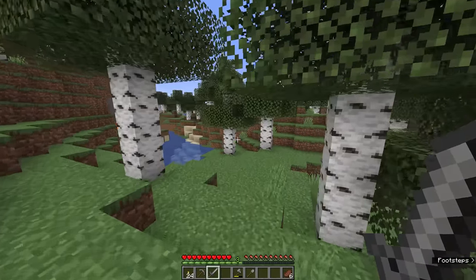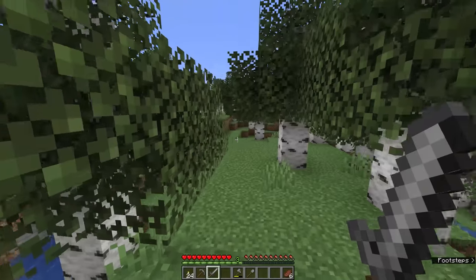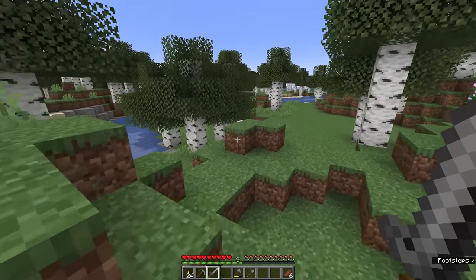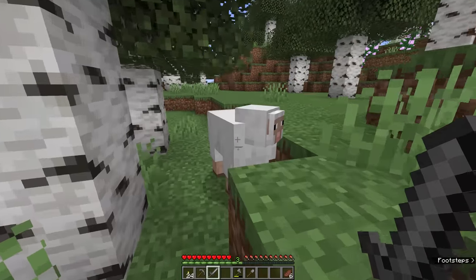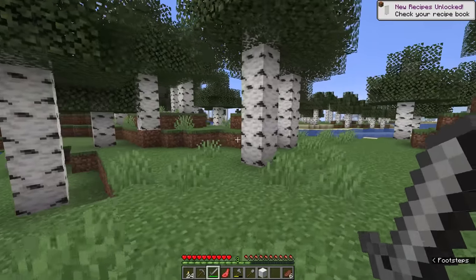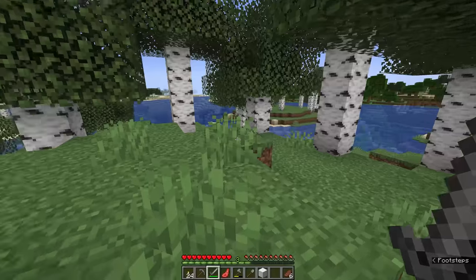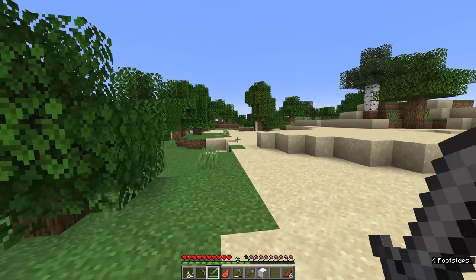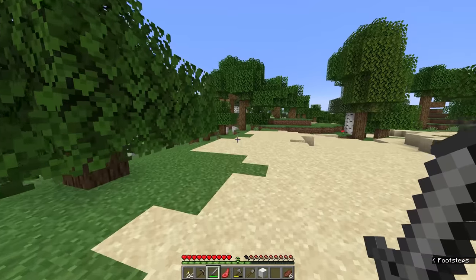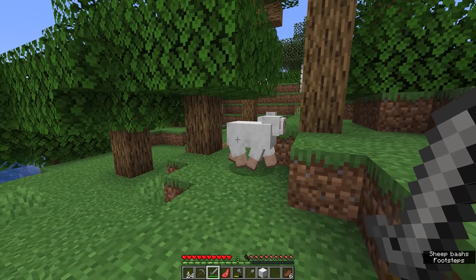The first thing I want to do is find some sheep, because wool from sheep can be used to make a bed, and a bed is quite important to surviving in Minecraft — it allows you to skip the night and basically start the next day almost immediately. We're going to find and kill a couple of sheep. I'm wandering back towards our spawn point to see if the sheep from the first episode are still there, and they were. I kind of walked past them before, but now they are perfect training for our combat skills.